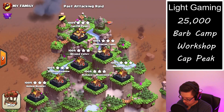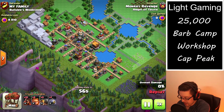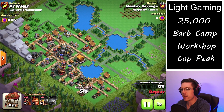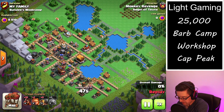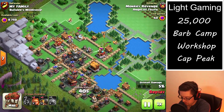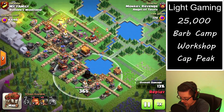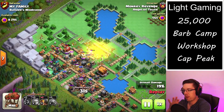First off, we are going to be jumping into a Builder's Workshop — it's my personal favorite base to attack, as I feel it is the easiest and you can use a variety of strategies to take it out. So here we're using the ground version of the graveyard spam strategy. We dropped one graveyard over each of the splash targeting defenses.